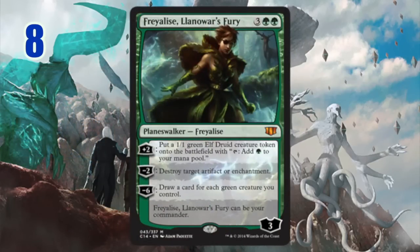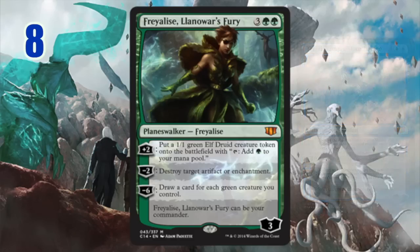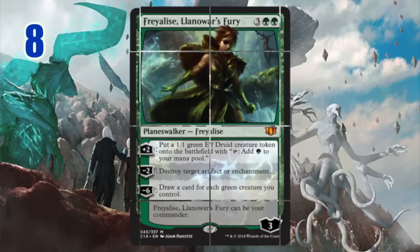Number eight: Freyalise, Llanowar's Fury. She is lower on the list than some other planeswalkers, but she's one of the ancient planeswalkers who were super powerful. I loved her in the storyline — one of the most interesting female characters in Magic's history — and as a card she doesn't disappoint. The art is amazing, the flavor really fits her natural element, and yes, it's very flexible. It fits into lots of decks. Her abilities aren't particularly crazy for a planeswalker — her minus six is what we want from green — but she leans towards mono green. Her abilities are more consistent utility, and I like that versatility, despite the fact it's not a powerhouse explosive card.